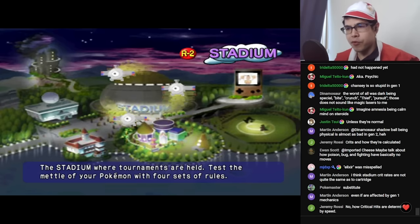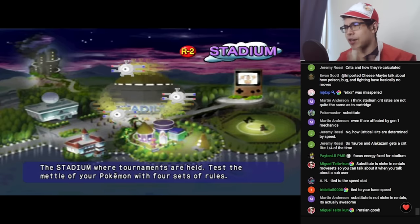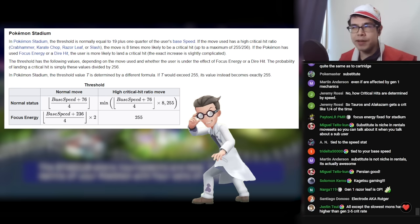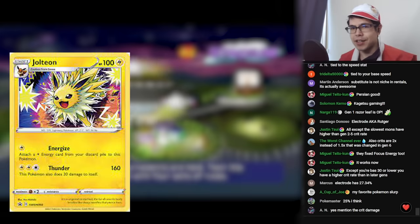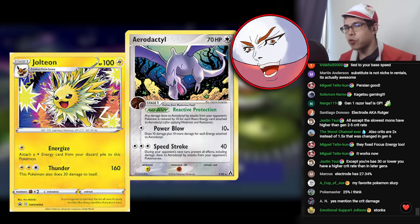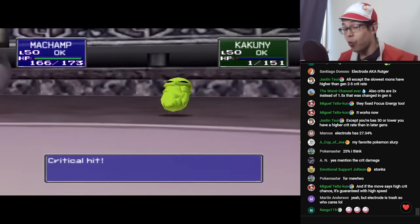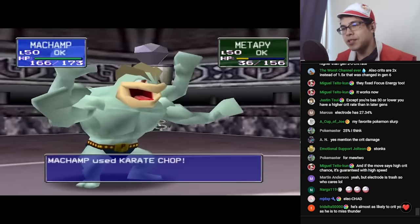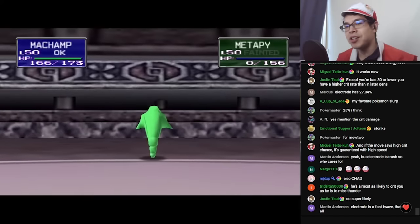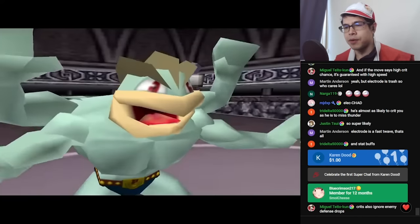Crits in Gen 1 work very differently — everything is critting all day. Crits are actually tied to your base Speed stat: the faster you are, the more crits you get. Unless you're Snorlax, your crit rate is probably going to be higher in Gen 1 than it would be in Gens 2 through 9. The fastest Pokemon like Jolteon, Aerodactyl, and Electrode have insanely high crit rates — Electrode's is 27%. You have to account for that in your strategies. This is also pre-Gen 6, so critical hits deal double damage. In Gen 1, crits also ignore your positive stat boosts, so if you Swords Dance and then crit, you deal normal damage.